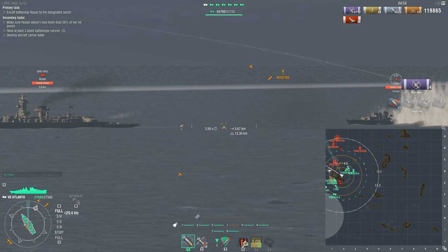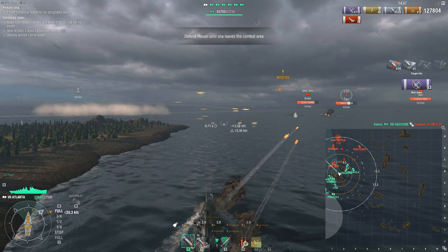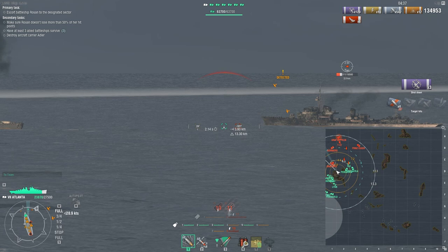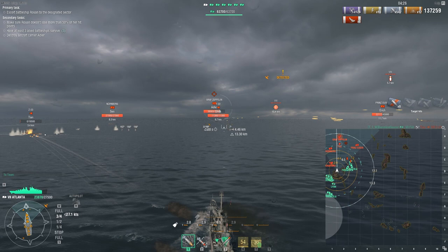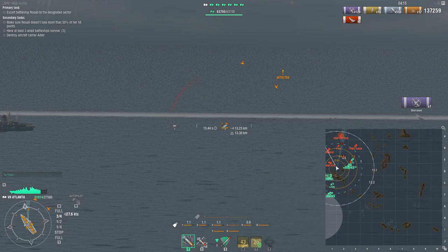We've taken out the Hipper. There's the Graf Spee trying to move into position to attack the Rua. Player battleships do count toward that three-battleship condition, but it doesn't particularly matter if they take damage — it's only if the Rua drops below 50% that you lose a star. So deliberately eating a torpedo that might have gone for the Rua is probably preferable. If you have to just take the damage, then so be it — you'll want as many stars as you can get.